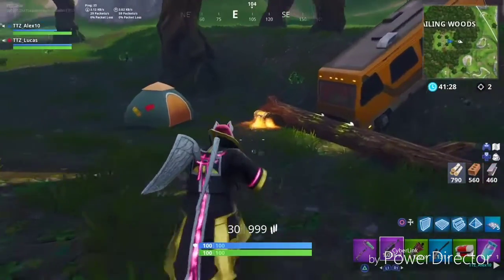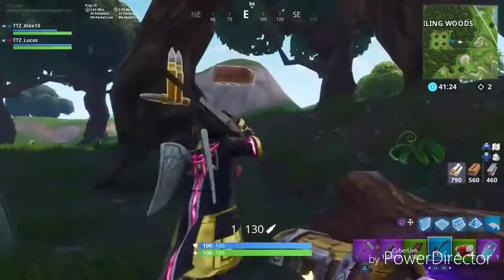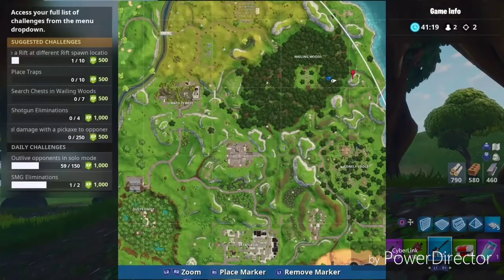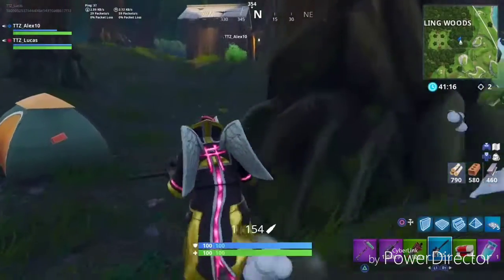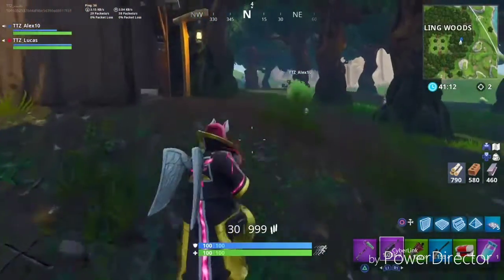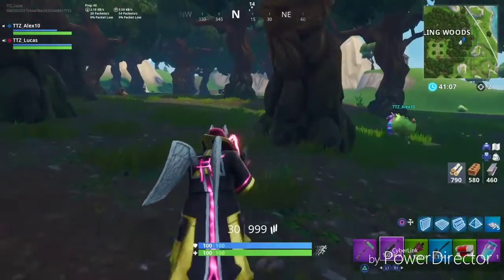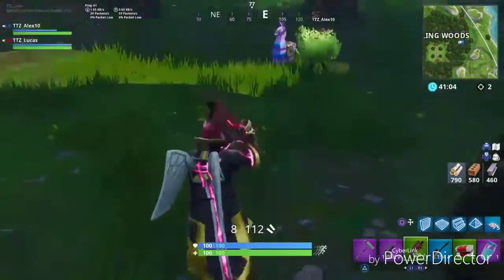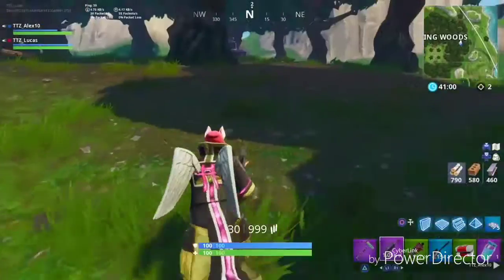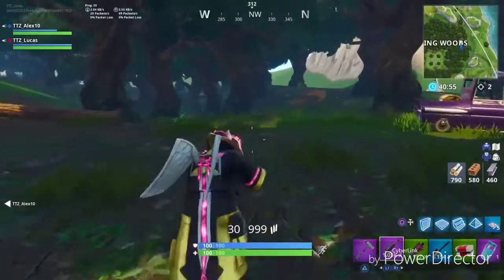There's also going to be one kind of east of Wailing Woods, and one southeast or northeast as well. So that's pretty much all of them. There's one more up there — mark it, don't know if that's going to count — and there's one over here too. Those are all the chest spawns in Wailing Woods.